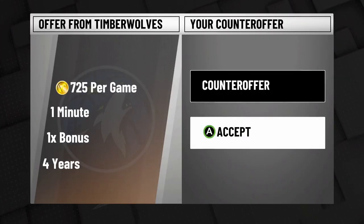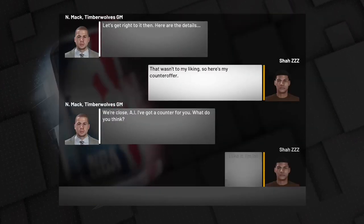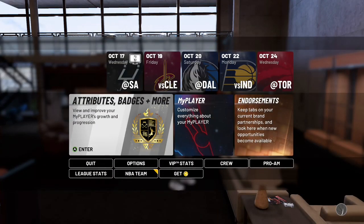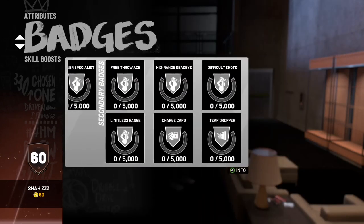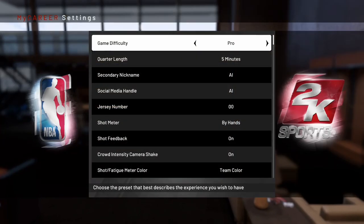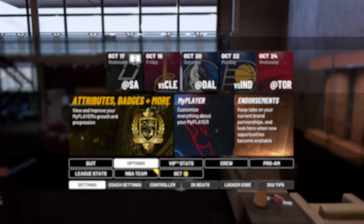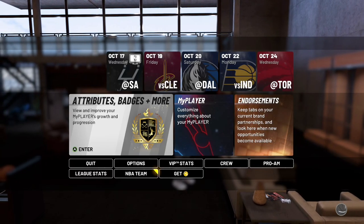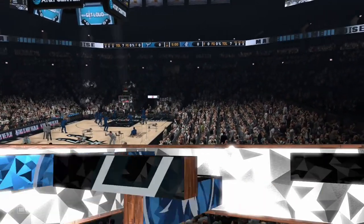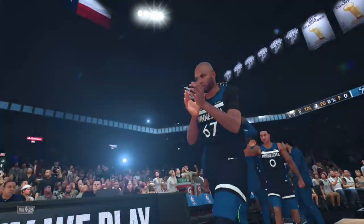So basically you're just increasing what you get — the easy way. I set it to 725 VC, and you could probably pull a little bit more, but that's what I chose since I was just doing it for the video. Now we skip ahead — we're about to go into the game. The first two or three games that you play, you're gonna get an endorsement deal from doing this, and that endorsement deal is gonna give you a thousand VC on top, because it's a beginner's endorsement deal. So you're gonna get that VC too.